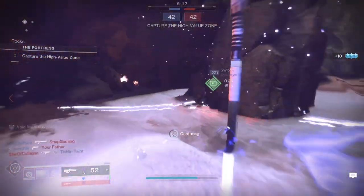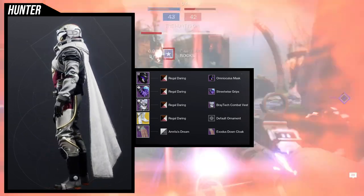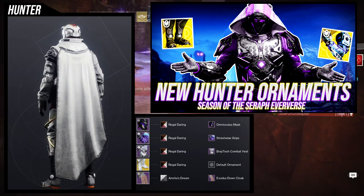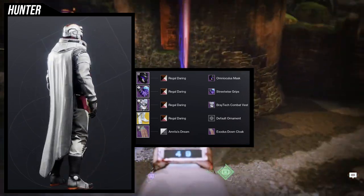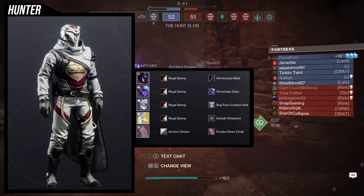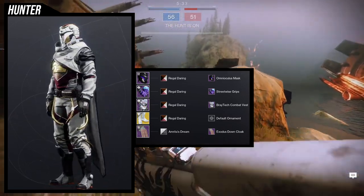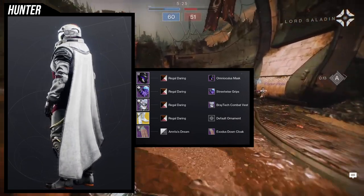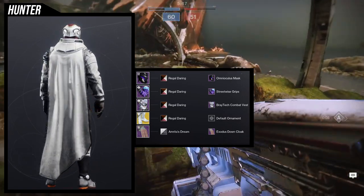Echoed Anger is probably the best shader for it because of that really cool silver. As for the example set, this is a bit of an amalgamation of the Frosties ornament video — I took the Braytech Combat Vest from that one, added Streetwise Grips for a more casual feel since the boots are very casual. The Mars set has a snow-themed look, and the arms were just going for that casual vibe as well.